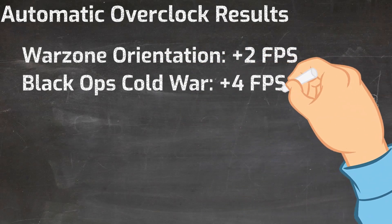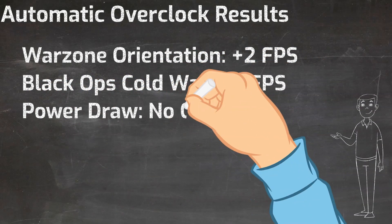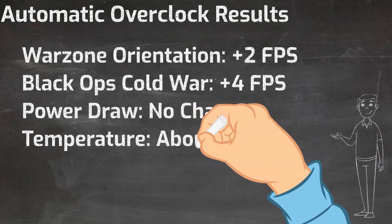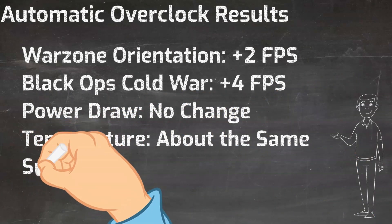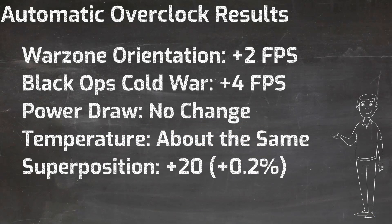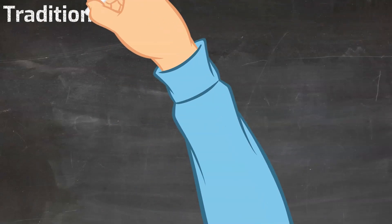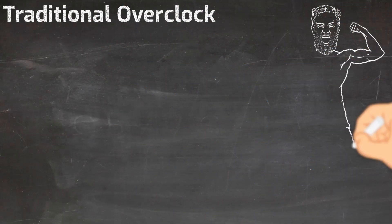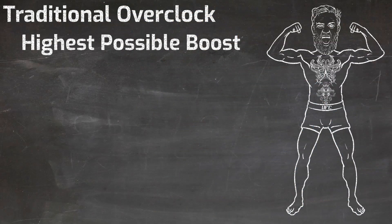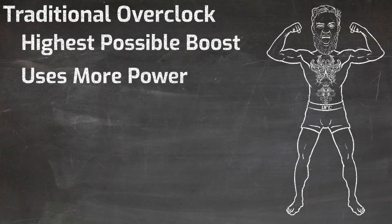The frames per second in Call of Duty Black Ops Cold War increased by 4. The power draw on the card between the stock and auto overclock was virtually the same — it was so small that the Nvidia overlay didn't show me any difference. The average temperature in Superposition was a little bit lower, and the average Superposition score only went up by about 20. Moving on to the traditional overclock — the procedure for this is a little bit more complicated but still pretty straightforward, and you can find lots of good videos on YouTube to walk you through it.